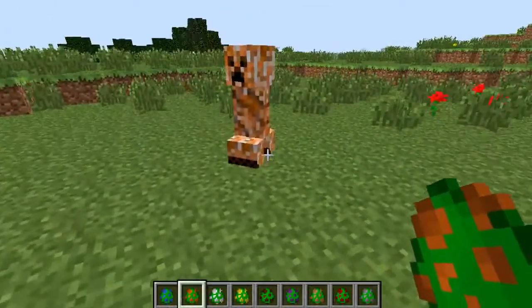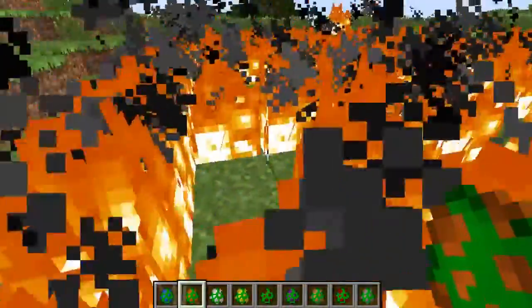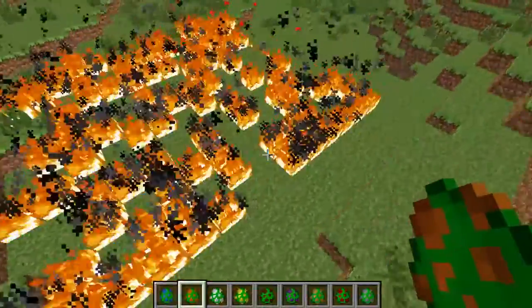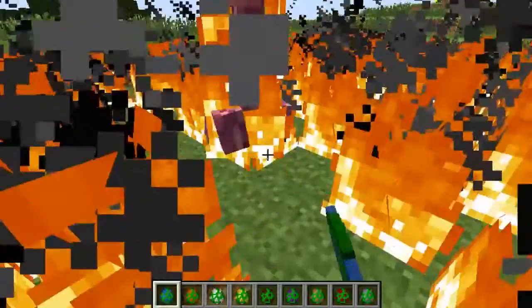Next we have the fire creeper — I'm sure you can pretty much guess what he does. He's nice and orange so you know he's coming. BAM! Oh my god, that's a lot of fire actually, whoa. That is a lot of fire, so that is going to cause a lot of havoc on your world.